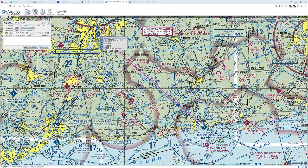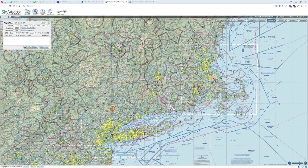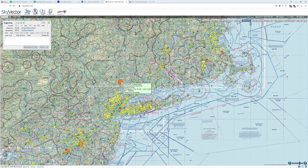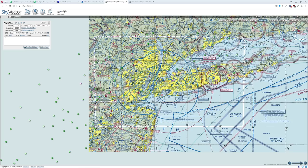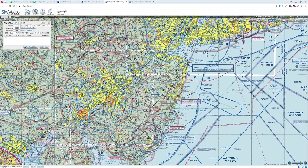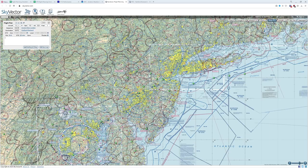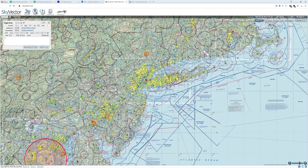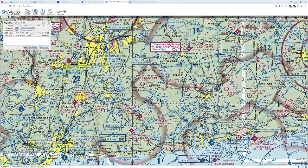Now let's check restrictions — TFRs are very important. Zooming out to look for any temporary flight restrictions: there's one over here, a flight hazard from an old fireworks factory that keeps detonating. There's also a football game nearby we don't want to fly through. Down in New York City there's a VIP blocking off a zone, another football game, a VIP, a security zone, and of course around our capital city there's a very serious restricted zone. We are not going through any of those zones today.